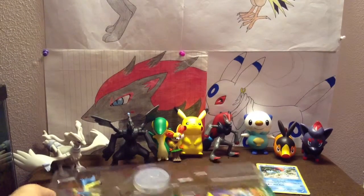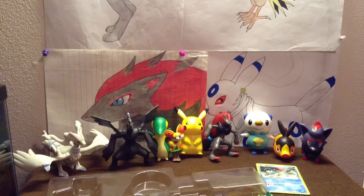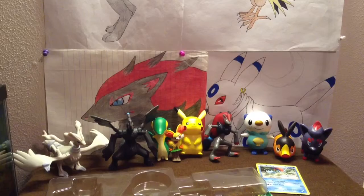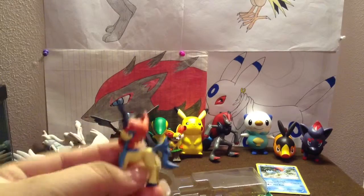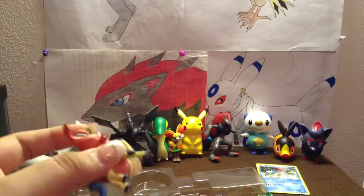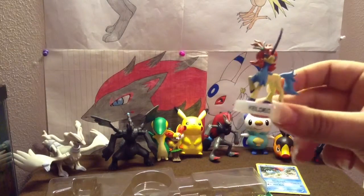Now let's see the figurine. Okay, so let's get it to stand. This is Keldeo, and then of course Keldeo himself. It's really nice, I like it. Let's put him on here. There you go — here's your little Keldeo.